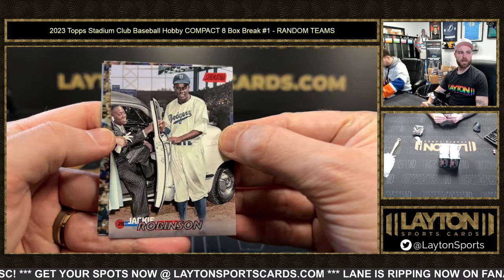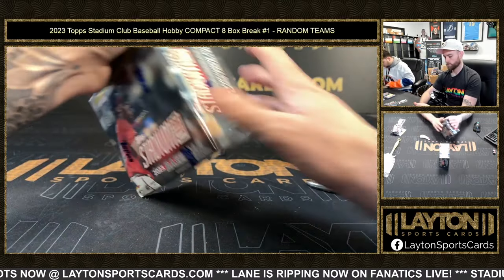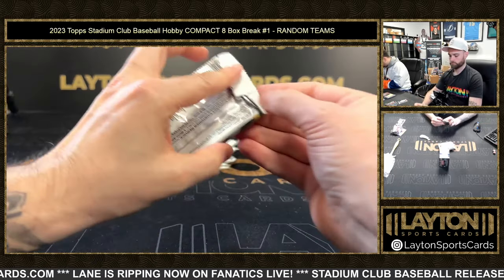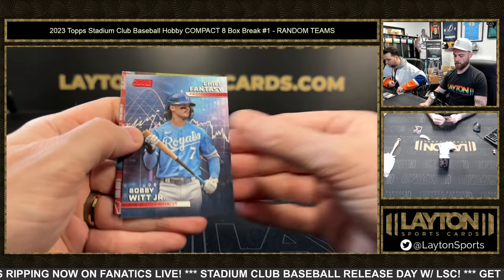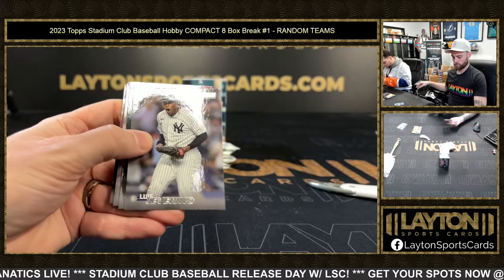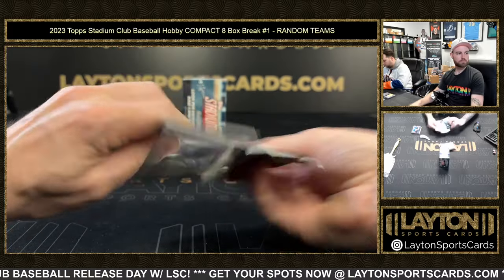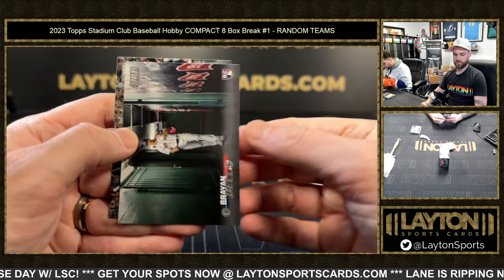Jackie Robinson red foil for the Dodgers. Red foil chief fantasy professionals — Bobby Witt Jr. Taylor Ward on the black foil for the Angels. Bryce Harper chiefs of fantasy professionals. Brian Bello rookie.